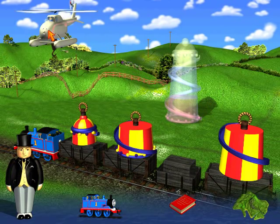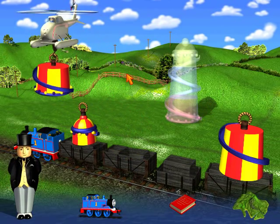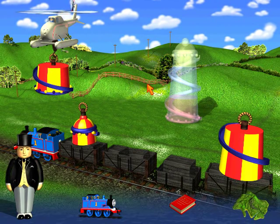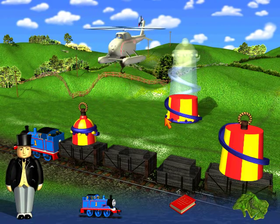Come on game, oh there we go. When you find a place for Harold to put that piece, he'll move it. Just click where you want it to go. That looks like a course for a tower slide.